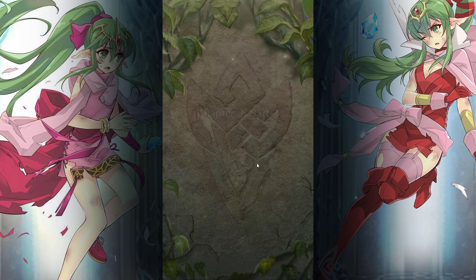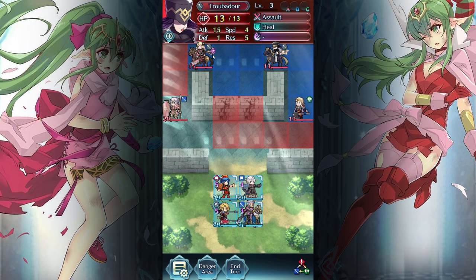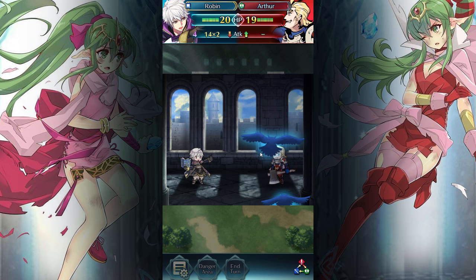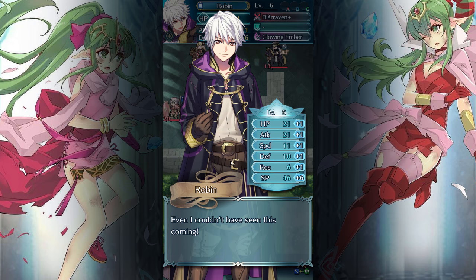I like it. Chapter 2, Part 2: Lovely Bloom. This looks fun. We got some breakable walls. We got Arthur right here. Are these guys going to move? Guess we'll find out. Robin, smack the shit out of Arthur. Did he crit? Not sure if he crit or not. That was kind of fun. Robin's growth rates are insane!